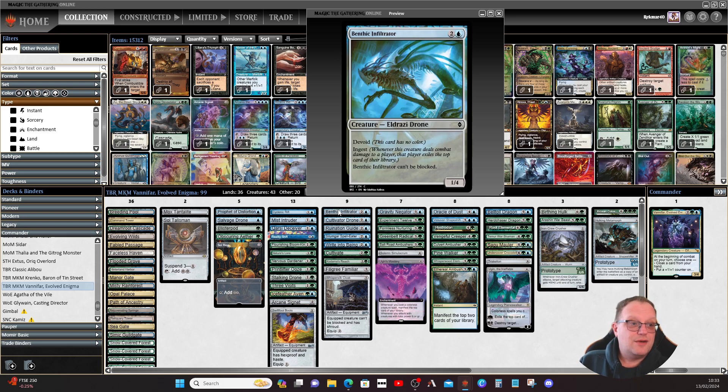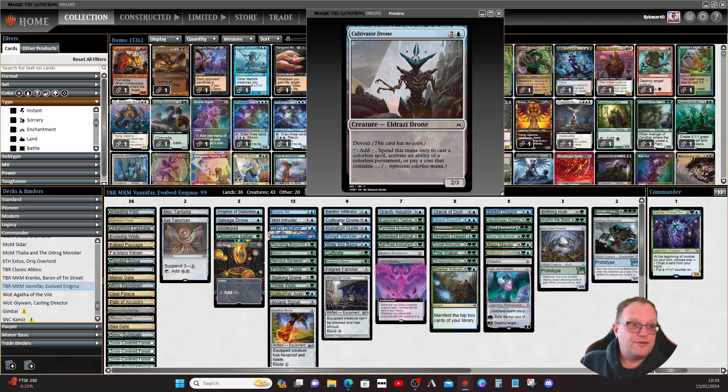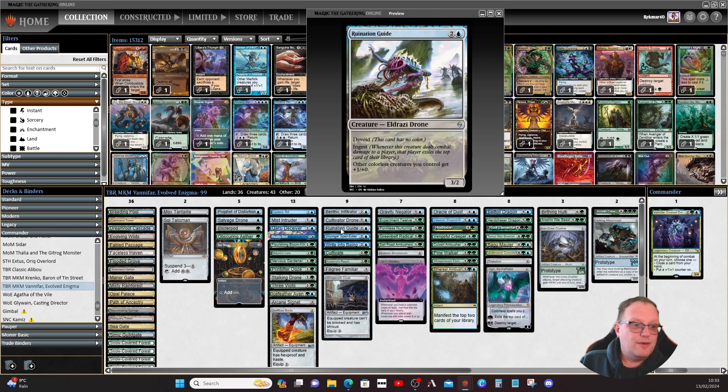Benthic Infiltrator can't be blocked, has devoid and ingest, and it's going to get bigger and bigger the longer Vanifar is in play. Cultivator Drone is a two/three that lets you add mana you can spend only to cast colorless spells, activate abilities of colorless permanents, or pay costs that contain the generic colorless symbol.